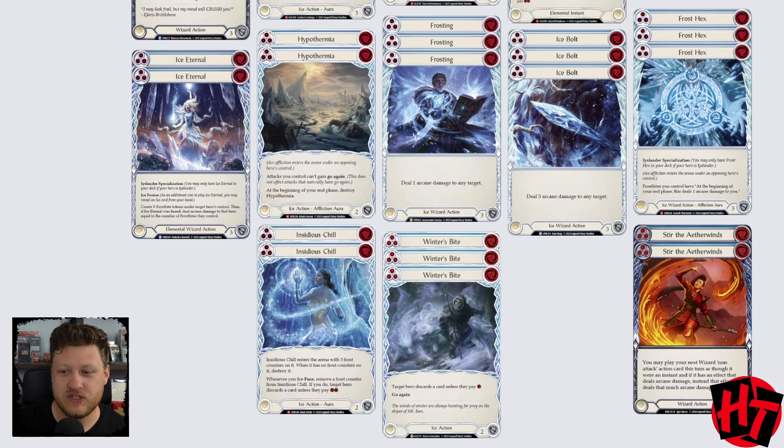We also see Hypothermia as another piece of disruption in this deck — it takes away all go again, is destroyed at the end of the turn, comes out of Arsenal, makes a Frostbite, and turns on our weapon. It's a blue that only blocks for two, but it's a good Fuse target, goes into the Arsenal, and really gets certain matchups. This can devastate a matchup that tries to save up and build a long combat chain — and boom, Hypothermia comes out of nowhere. No more go again, and nothing your opponent can do to play around it. I'm really excited for Hypothermia.